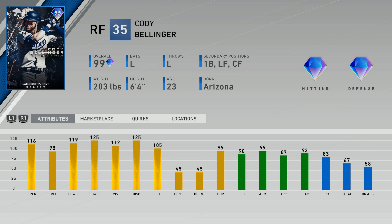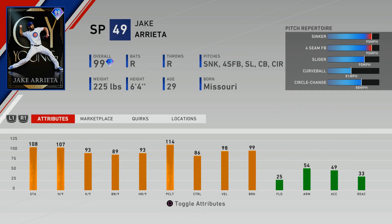Cody Bellinger is without a doubt amazing. Juan Soto is still a better hitter than him, as well as a few other finest cards in my opinion, but the fact that this card has diamond defense, good speed, and elite hitting attributes makes him obviously one of the better cards in the game. I still think Juan Soto is an all-around better hitter than Cody Bellinger.